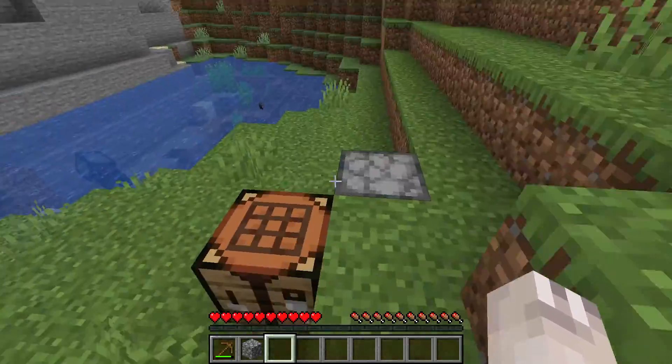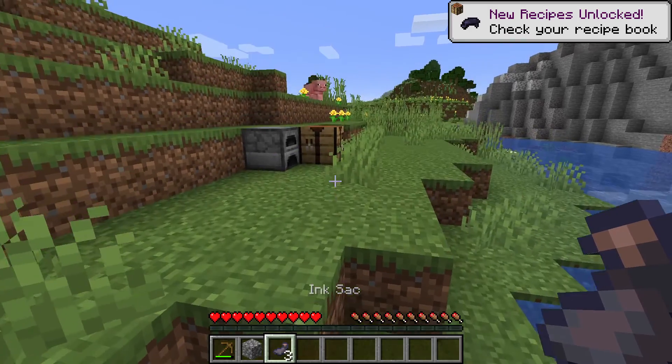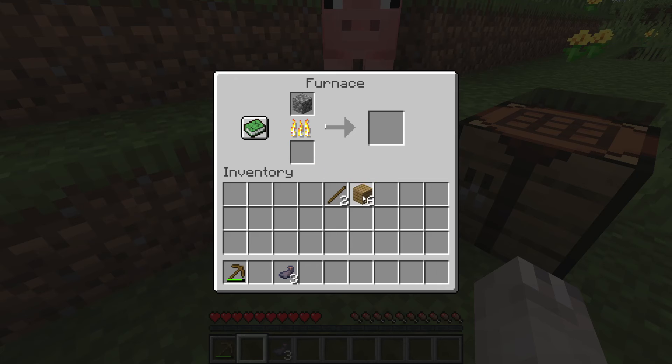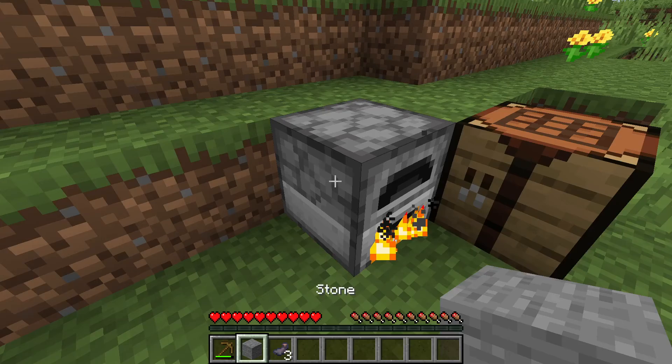This furnace can be used to smelt things or cook things. For example, it can be used to smelt this cobblestone into smooth stone, but you just need some fuel. So we're just going to use an oak plank for this. This is how much fuel you have left, and how long you have left until it's done. Then once it's done, we have ourselves some smooth stone.